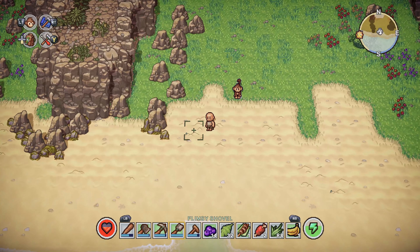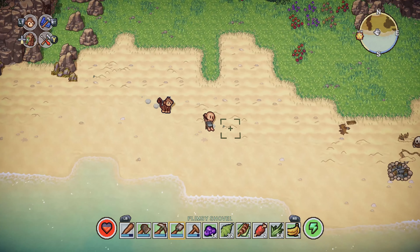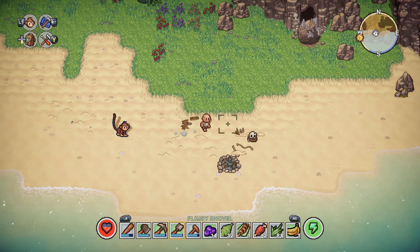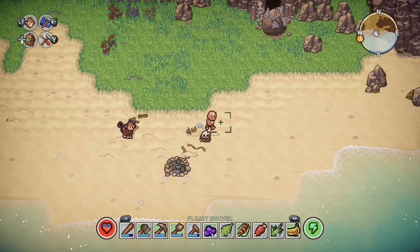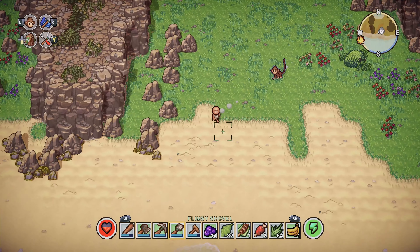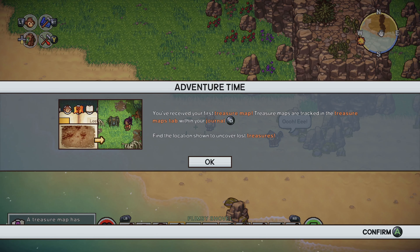Let's have a look — let's try. Can we just keep digging? So we can get the monkey to farm for us, which is good. I literally ran back here just to see if there was anything here. Let's just see if we can find anything we can dig up. What have we got here? First treasure map! It's in your journal — find a location showing to uncover lost treasures. Alright cool!